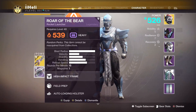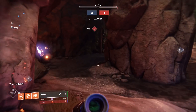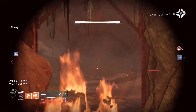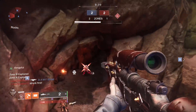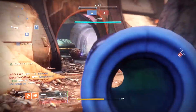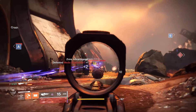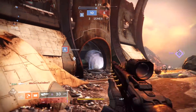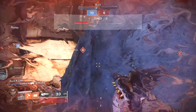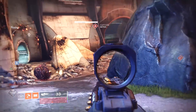It's a rocket launcher — but what perks, that is the question. Look at the three options there. Field Prep and Auto-Loading Holster — okay, 539 power though, that's a massive upgrade! New match, let's go. There's going to be a swarm of people running over here. Oh that grenade is so bad. Wait — someone's behind me. Two or three people over here, two snipers. He's marked over there so I can see the first guy — come on Servitor, help me out.